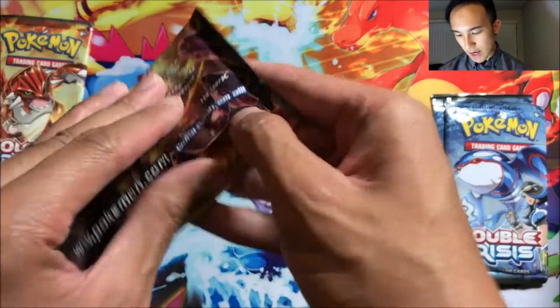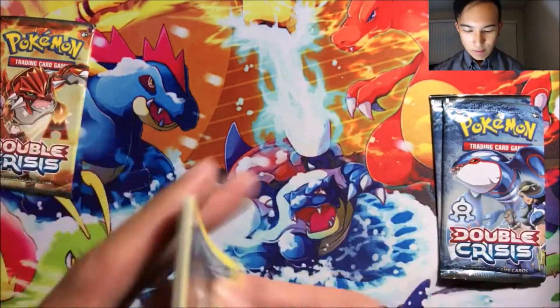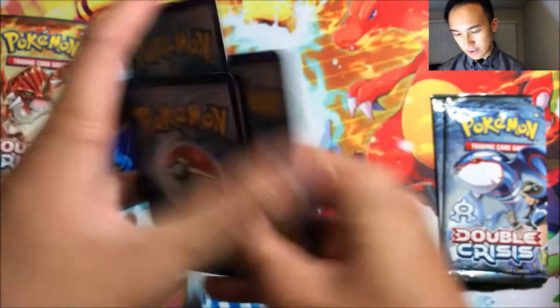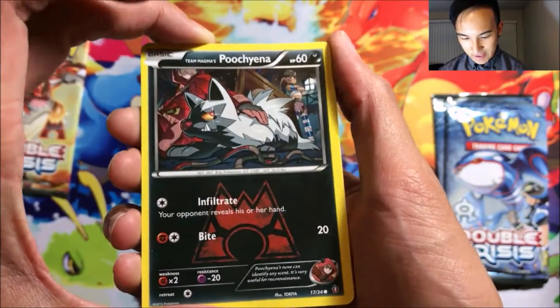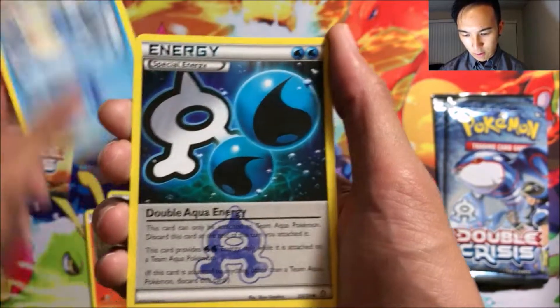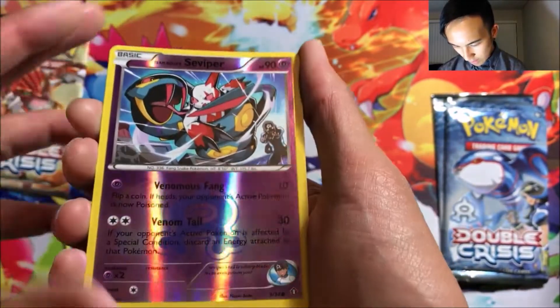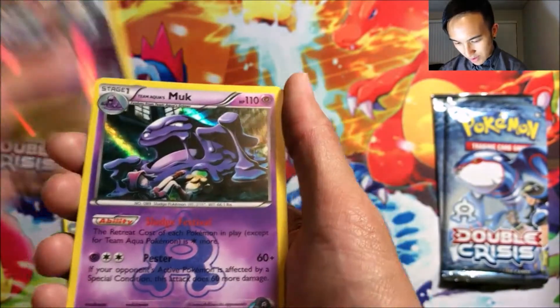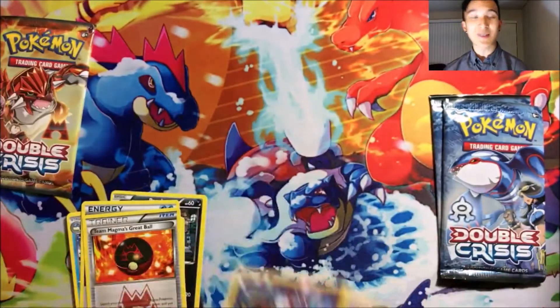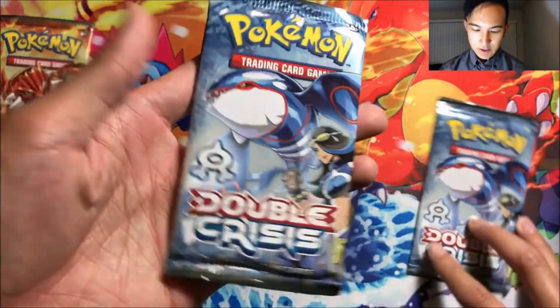First off we got Team Magma. I never remember pack tricks for these, but I think it's two-one-two. Let's try that. We got Team Magma's Poochyena, Team Magma's Numel, Team Aqua's Sealeo, Double Aqua Energy, Team Magma's Gravel, a reverse Team Aqua's Seviper, and a Team Aqua's Muk. I did it right — two and two! Awesome.